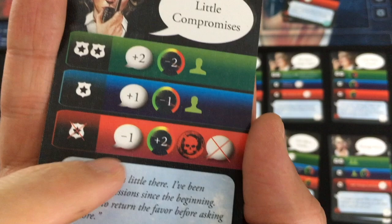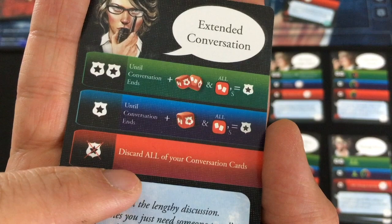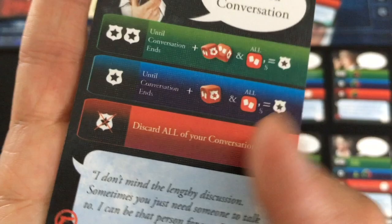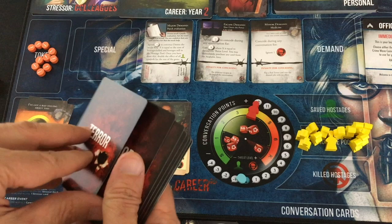Let's see what new cards I can afford. Little Compromises — the negative effect is terrible, but if you succeed, you get conversation points, reduce threat, and save hostages. Play Hardball can get you up to plus five, but only if you have an unrevealed demand, which I don't anymore. Extending Conversation is one of the best boosters in the game — for the entire rest of the turn, you get bonus dice and fours become successes. But if you fail, all your conversation cards get discarded. I like Little Compromises too much — I'll definitely take that one and also Consider This. And I get You Talk, I'll Listen back.